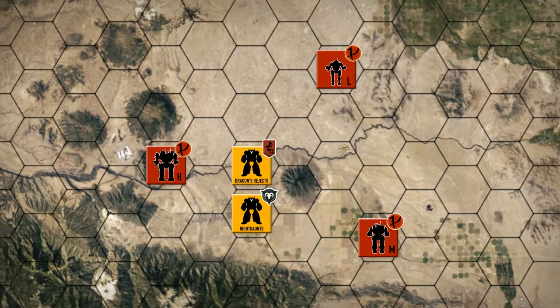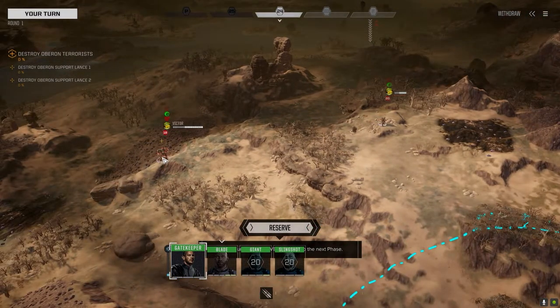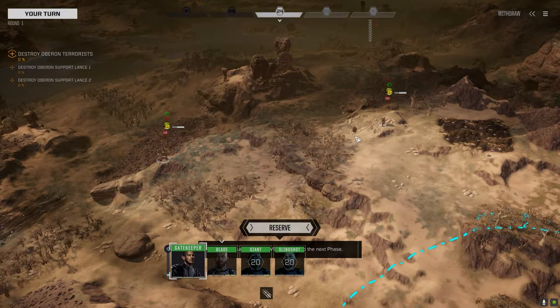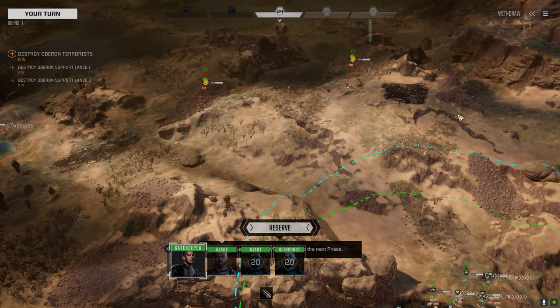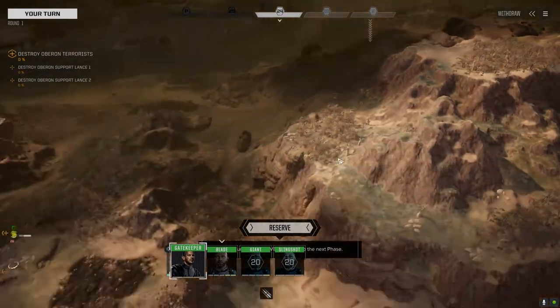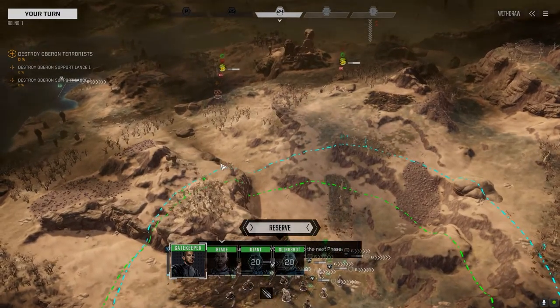Welcome back to the channel, another episode of the Battle for Astrakazi. The Night Gods have been moving along with the Dragon's Rejects and we've come up against some Reaper resistance. There are a few heavy mechs here we need to take out and keep moving. We just dropped in — we were supposed to be fighting two heavy mechs, maybe assault class, but apparently there's another mercenary lance dropping in. They've got two support lances here, so this should be a good battle. It's a three-and-a-half skull mission.